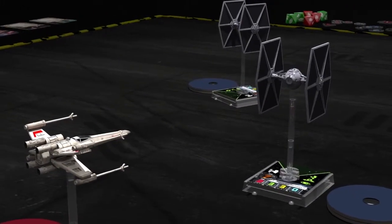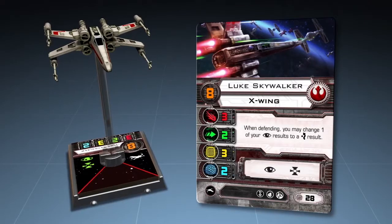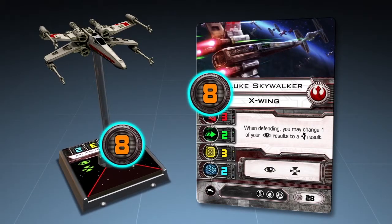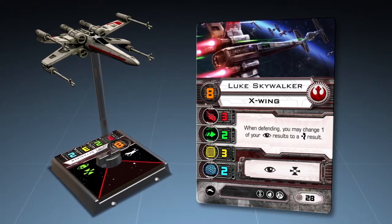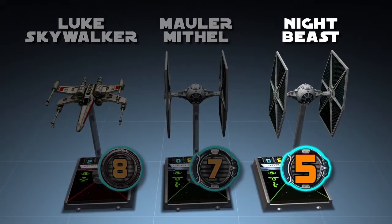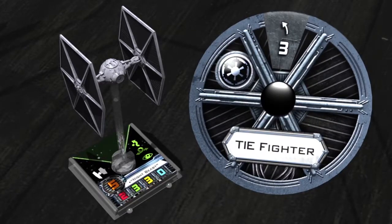Each ship now moves one at a time in order of pilot skill. Players refer to the pilot skill number on their ship cards or corresponding ship token, then begin activating maneuvers starting with the lowest pilot skill. Night Beast, with a pilot skill of 5, goes first. Night Beast turns his dial face up, revealing a bank left maneuver with a speed of 3.